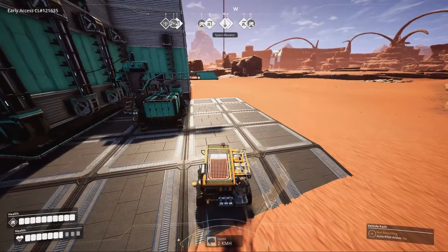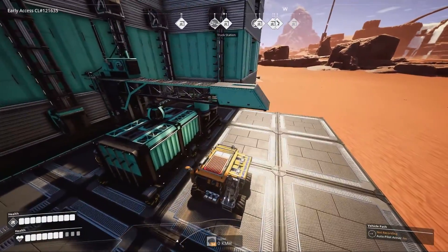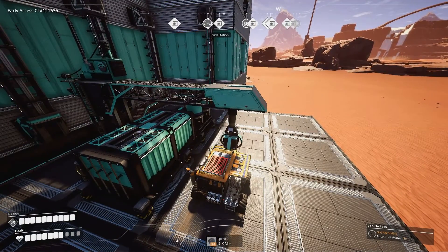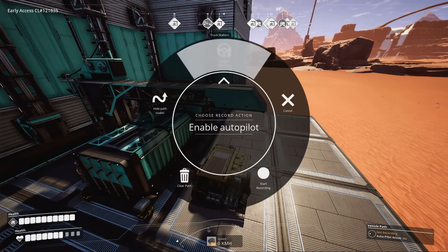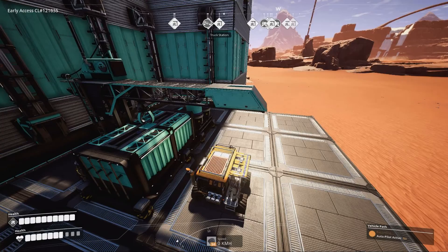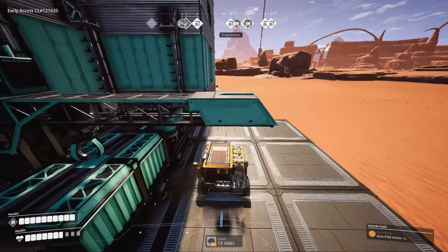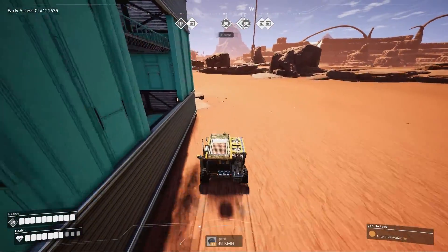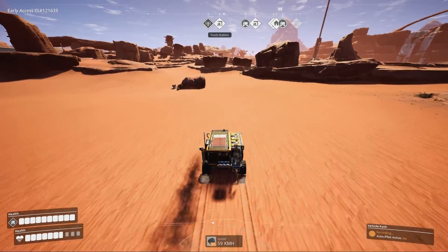This is the direction we will come from. We'll go here and park where we want to pick up the goods. Then hold C and you can see you can enable and disable autopilot — make sure it's disabled. Clear the path if you had one earlier, then click 'Start Recording.' We are now recording. I've already set up the pickup station and we're standing here to make sure it will be able to load the goods.